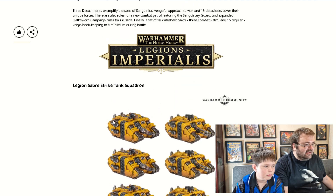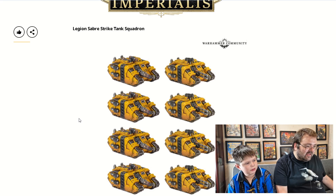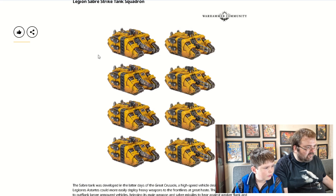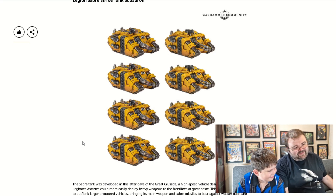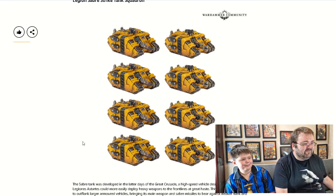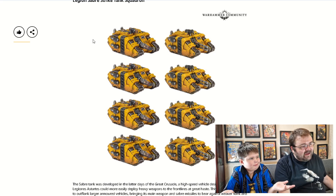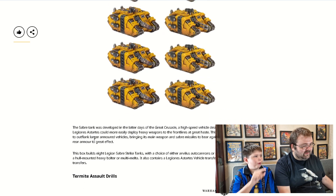Last week we had a load of Legions Imperialis stuff, which we very much endorse. These are some Space Marine tanks, based a bit on the Land Raider design, with a big gun out the front. They're pretty much just some tanks — if you like the tanks, you like them. We've seen so many Land Raider-style designs now. It's just a Land Raider design with a big gun, and they all look quite similar.